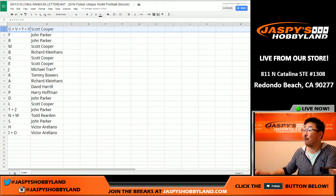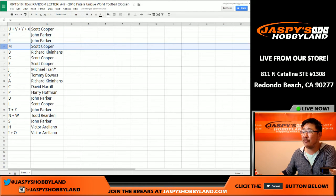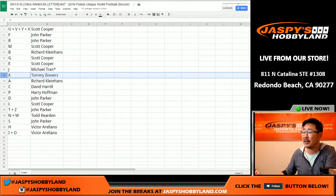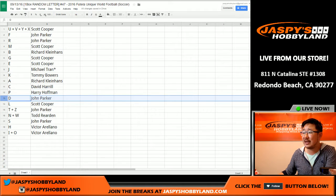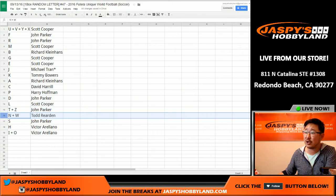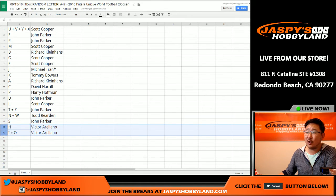U, V, Y, and X for Coop. F and R for John. M for Coop. B for Rick. G and E for Coop. J for Mike. K for Tommy. A for Richard. C for David H. P for Harry. D for John. L for Scott. T and Z for John. N and W for Todd. S for John. Victor, you have H, I, and O — which is hi-o.